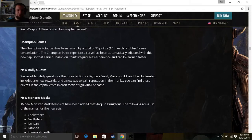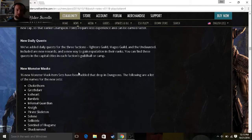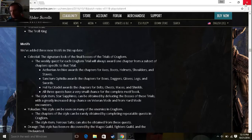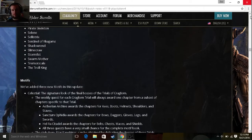Champion Points has been raised by 30 — so 10 points in each tree. New daily quests for all three factions: Fighters, Mages, and Undaunted, adding a new way to gain reputation in their ranks. They say that it will level up your skill line, but if it does, it's not a big improvement — I've run a few of these quests and it hasn't made a big improvement on my skill line.